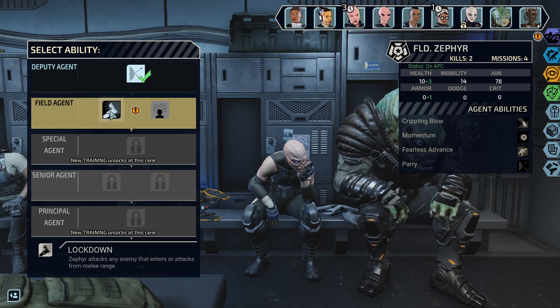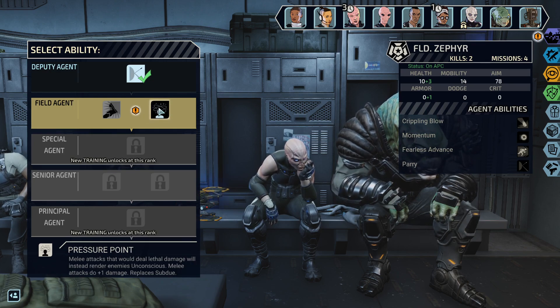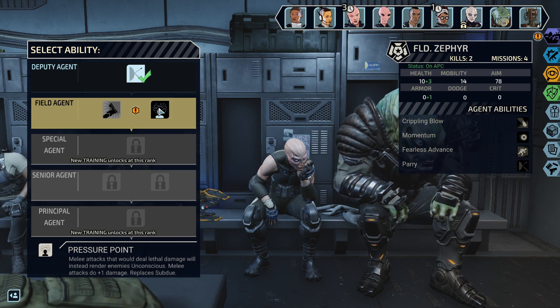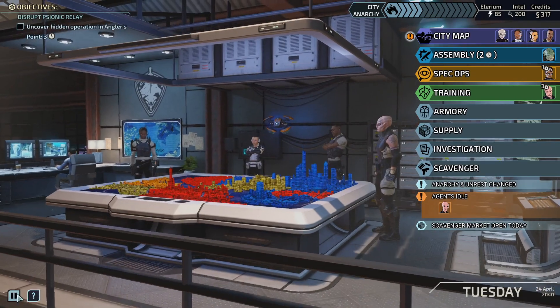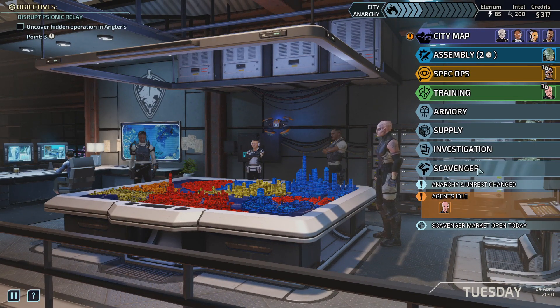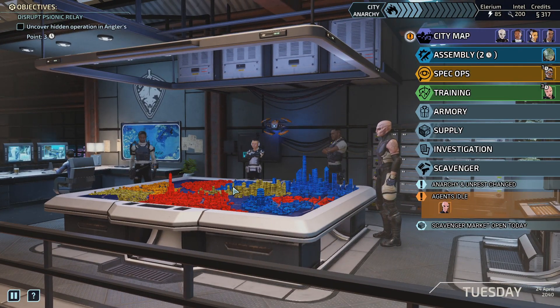Zephyr attacks an enemy that enters or attacks from melee range. Pressure point — melee attacks that would deal lethal damage will instead render enemies unconscious. Melee attacks do plus one damage — replaces subdue. Yeah, I think I like that. The scavenger market is open today. The surly constant is a prototype submachine gun that grants hail of bullets — superior stock, missed shots still deal three damage — or a large Illyrium cache for 80. Not really interested, I want to save our intel.